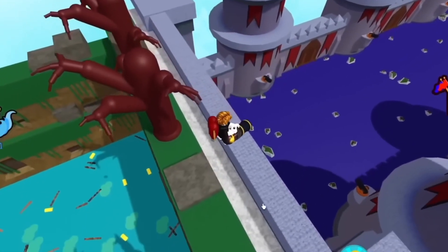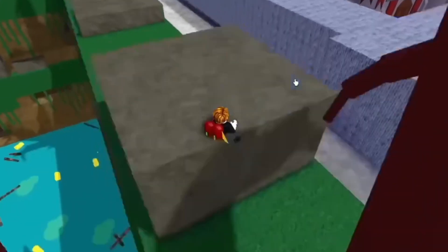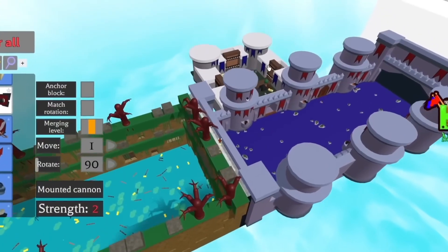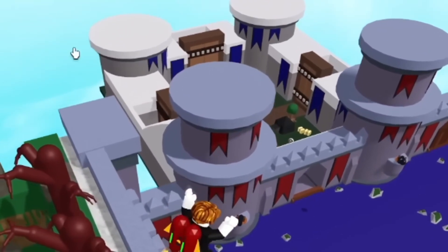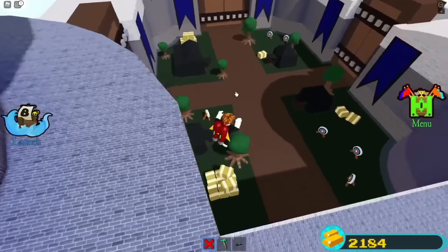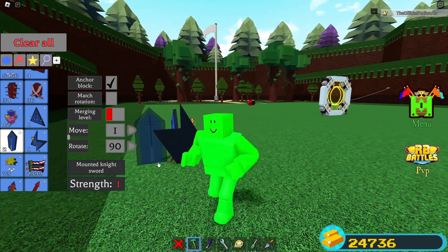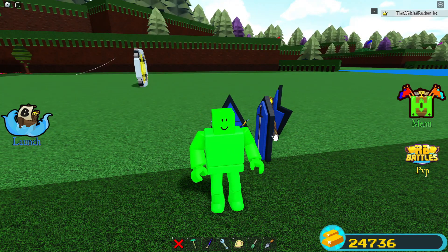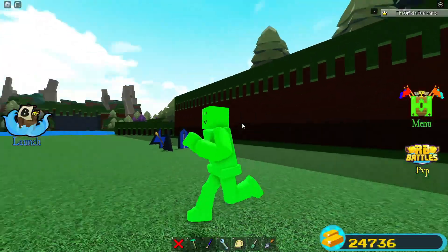For PvP items, go inside the Castle stage and shoot the wall on the left-hand side with a cannon. This opens up a secret area where you'll fight waves of noobs that give you gold and free items. The items you get from completing all the waves are the Mounted Bow, the Wizard Staff, and the Mounted Knight Sword — plus some gold as well.